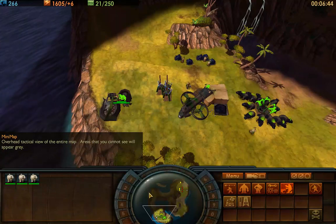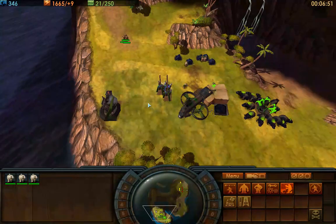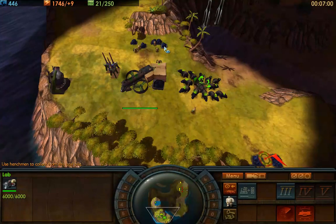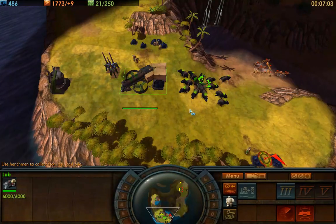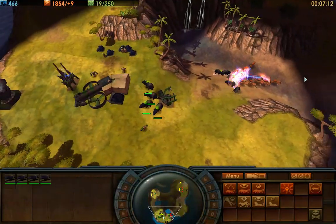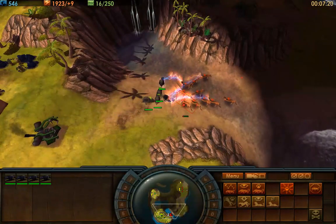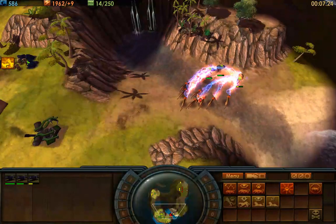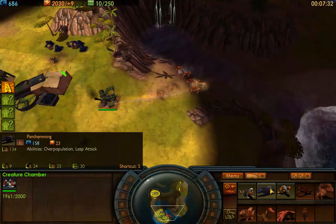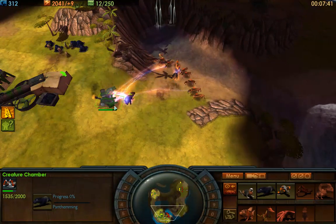I'm sending henchmen up on the minimap to start collecting more coal over there. My coal piles still haven't been maxed out, henchmen are idle, and my lab is idle. Another rookie mistake: using melee units to attack ranged units. That's bad — ranged units are good against melee units. Also, keeping a rally point out in the open is bad; you can have it back here instead.